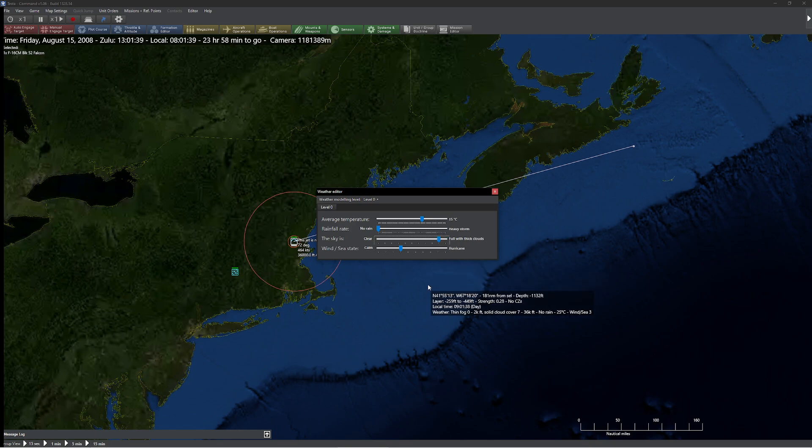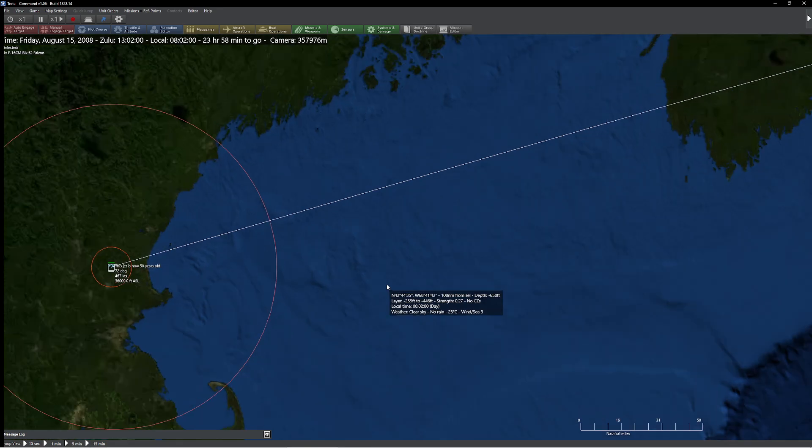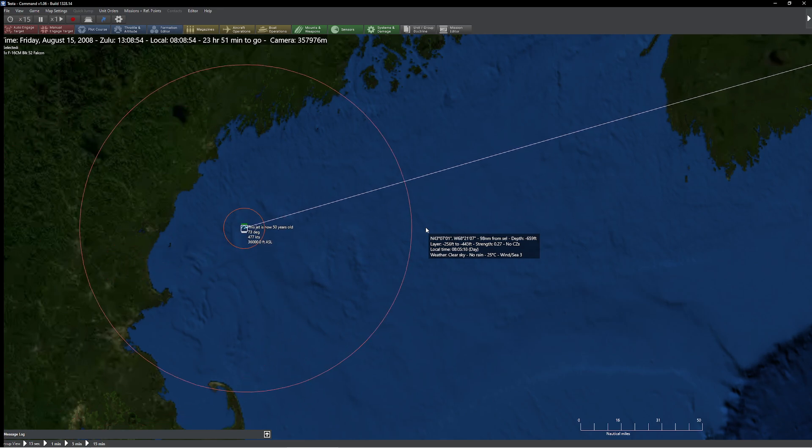Thin fog is basically going to be pretty nasty. When people think of overcast — if you're thinking of something like a rainstorm, a rainstorm is basically this line right here, and we can actually create a bit of rain too if you're doing that kind of weather modeling. This is going to have a big impact on spotting things. So I'm going to drag this all the way to the left to delete all the clouds, leaving the sea state alone. And we have our nice jet here — this jet is now 50 years old.